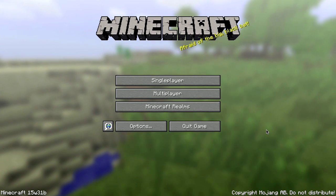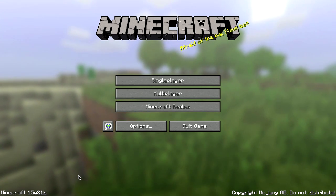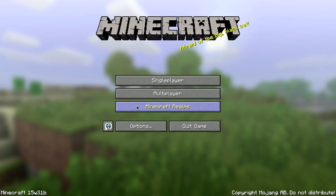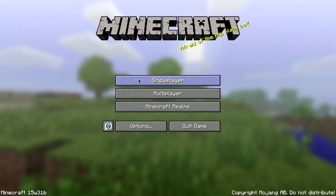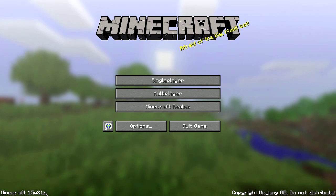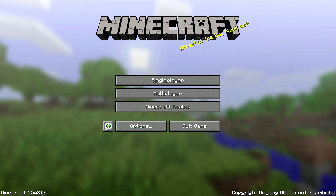We're going to be working our way through the snapshots. So Minecraft 15w31b — today is July 30th, one day after the release of 15w31a. That's a little unusual because normally they only do snapshots once a week, and this usually indicates that something is really wrong with the previous version. The B snapshot is usually an indication that there was some real bad bug found in the A snapshot.